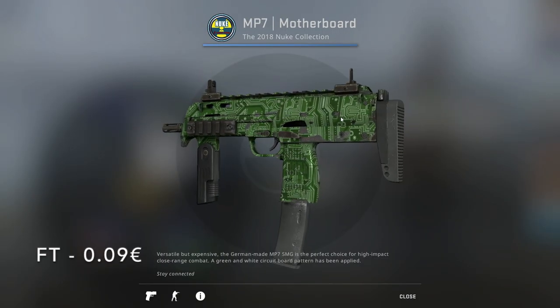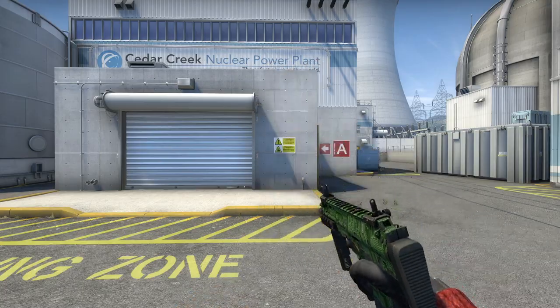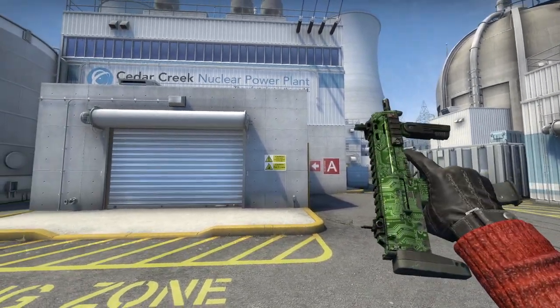If you use the MP7, the Motherboard from the Nuke Collection is the same kind of look. In Field-Tested it only costs 9 cents, and it's the same pattern as the MP5 but in green, so it looks even more authentic.